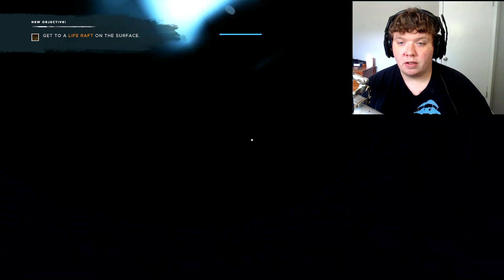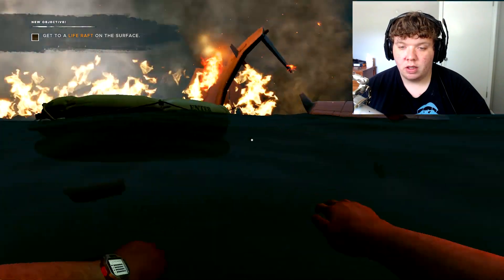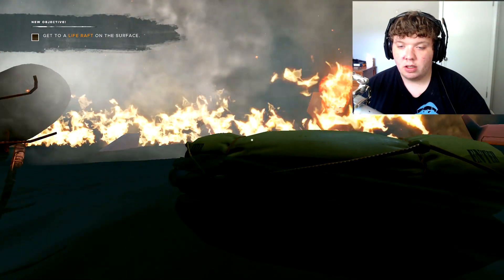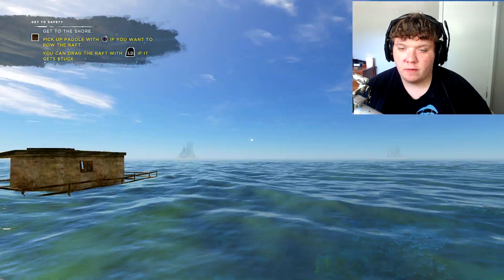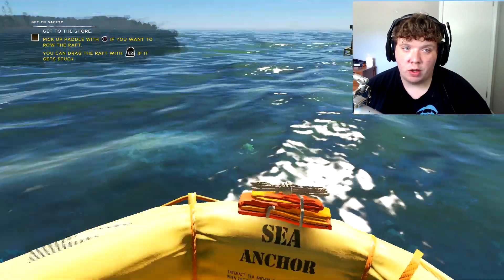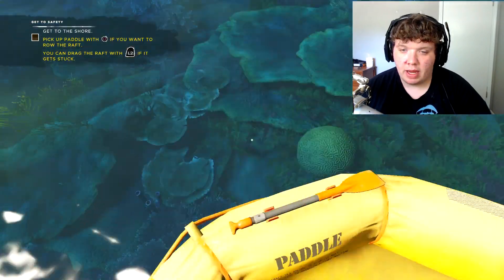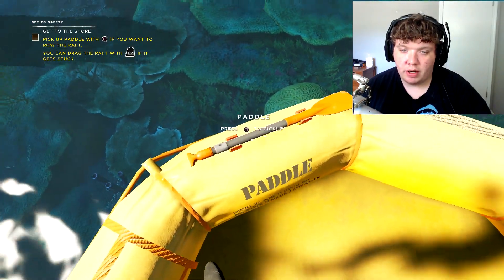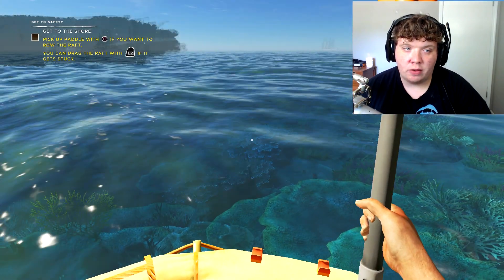How do I surface? There we go. Life raft. What happened? Don't tell me I already died. It looks like we have equipped life raft. So get to the shore. Pick up the paddle with square if you want to row. Where's the paddle? Square to pick up the paddle. You can drag the raft with L2 if it gets stuck.